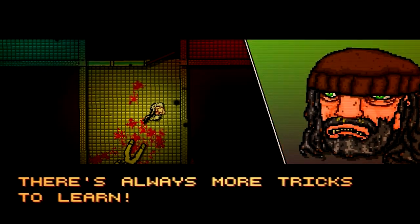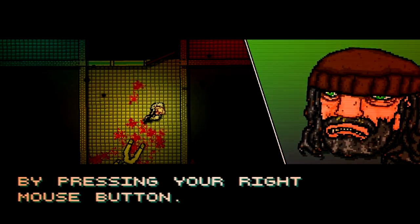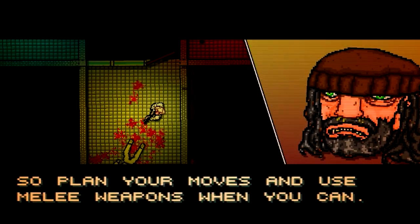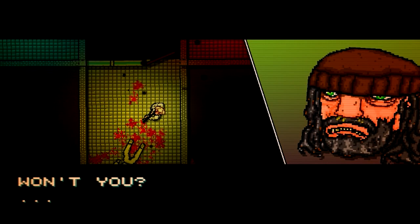That about sums up the basics. However, there's always more tricks to learn. You can throw any weapon you pick up by pressing your right mouse button. You can use doors — guns are very loud and will alert your foes, so plan to move, then use weapons when you get in. God damn it, you'll just get yourself killed anyway.